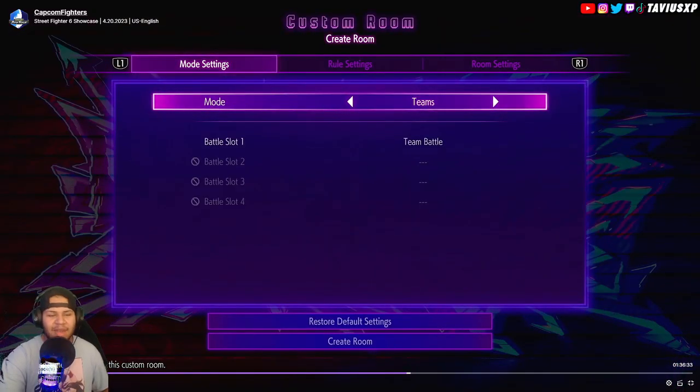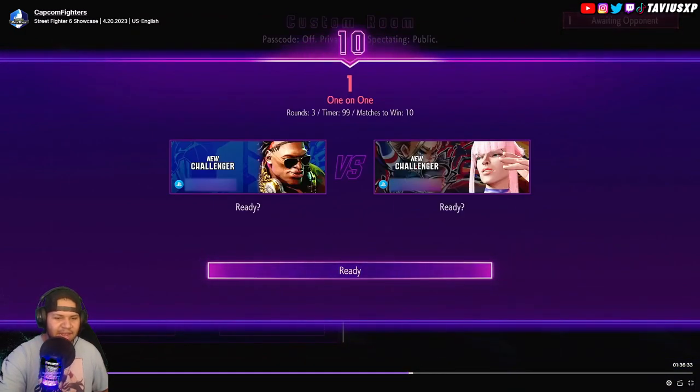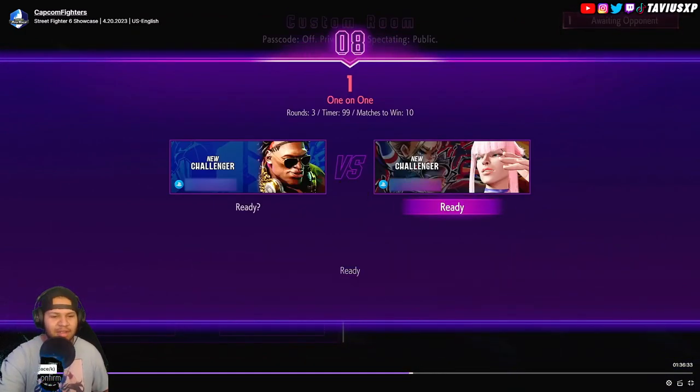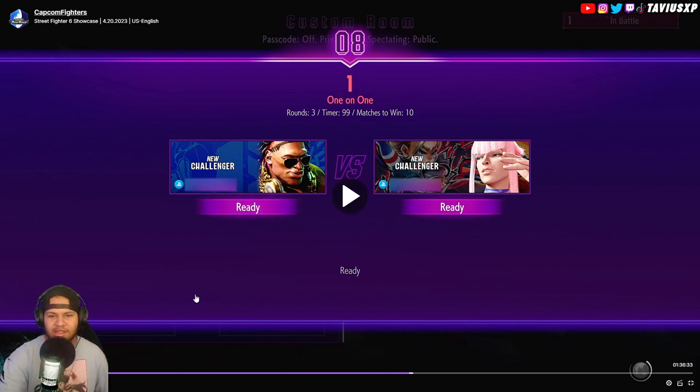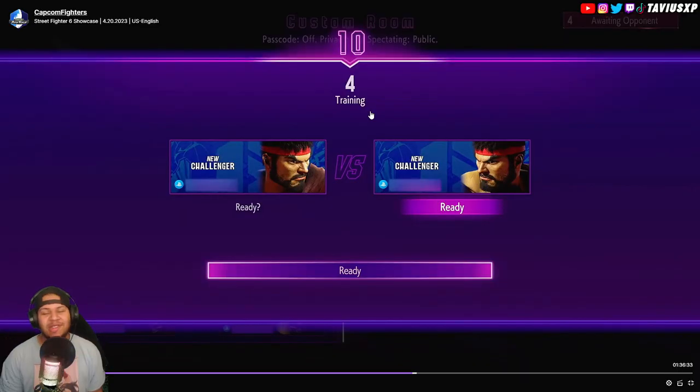You can create rooms. Unlike battle lounges — which still exist — they have 16 people that can join a lounge. You can literally sit in there and train with each other. They have online training mode in Street Fighter 6. For specific things that are hard to simulate with a bot, you can find the best ways to deal with whatever's giving you problems. Online training is definitely a plus.